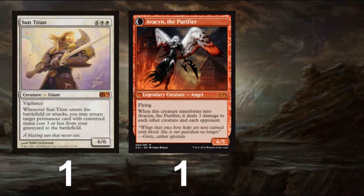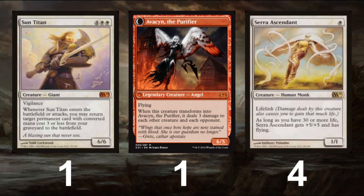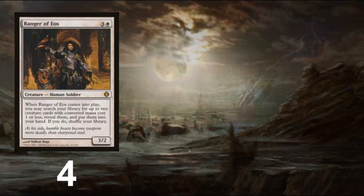The primary win condition and final hammer of the deck comes in the little 1-drop 1/1 flyer, Serra Ascendant. The synergies of the deck are all built around turning this creature into a 6/6 flying lifelink who keeps herself large by gaining life from attacks. Serra will be the most common path to winning — so why run 4 when you can run 8 or more?